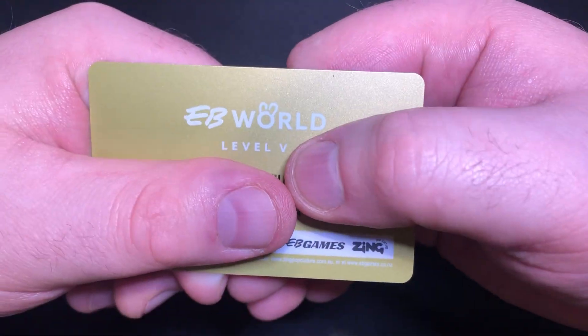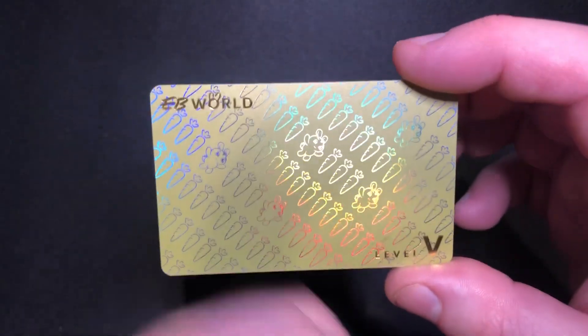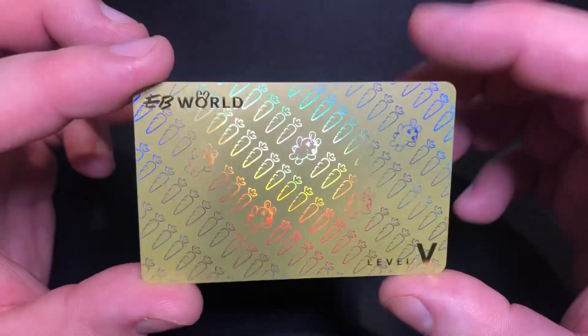And then down the bottom, obviously, it has your name. And then EB Games, Zing and such. Hit the camera. The big one is the nice looking gold card.